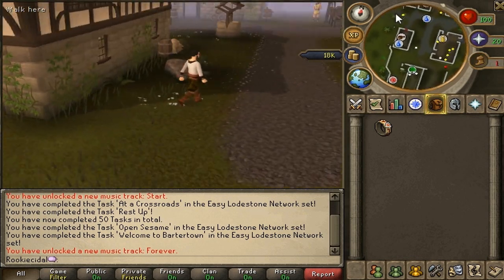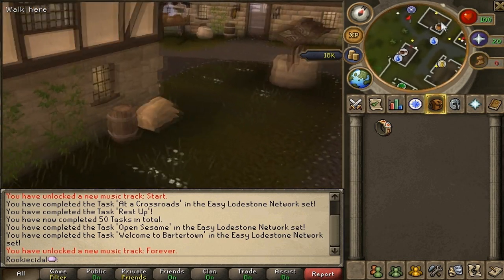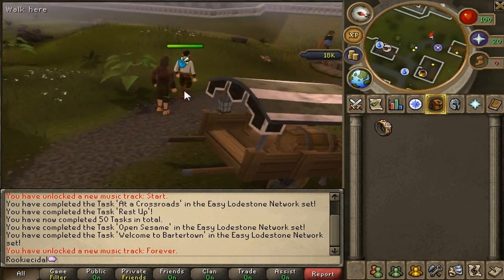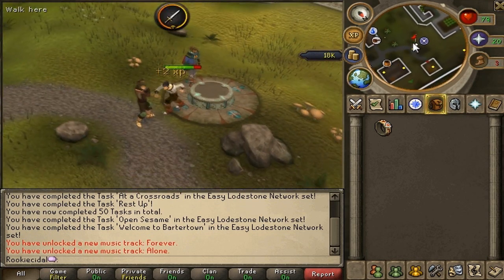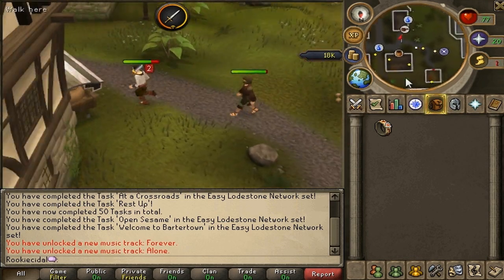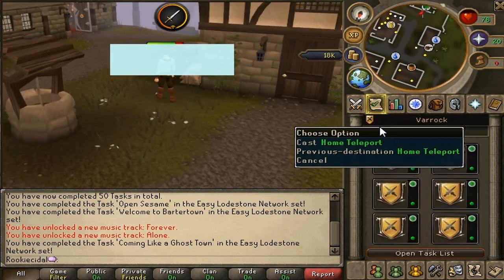The lodestone is northwest of here, so we're going to head northwest. Here's the Edgeville bank, and here's the Edgeville general shop. Here's the lodestone. Being attacked by a mugger — activating the lodestone. Now we have unlocked the Edgeville lodestone. We don't have to come back here; we have the teleport in our home teleport log.